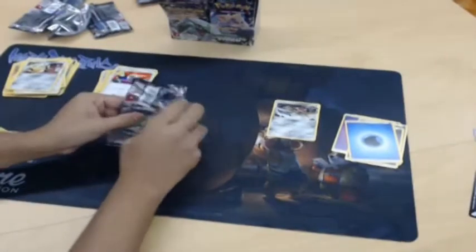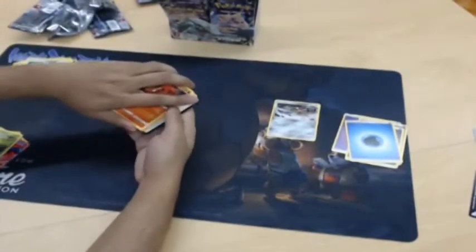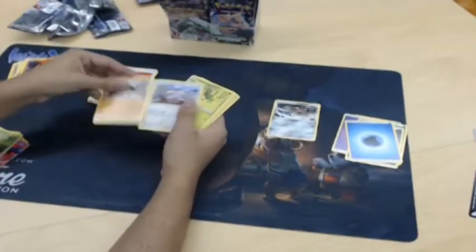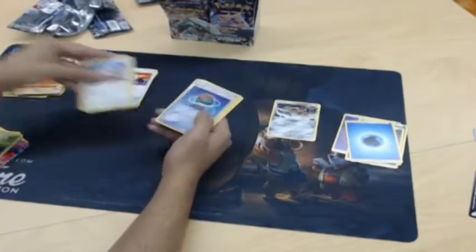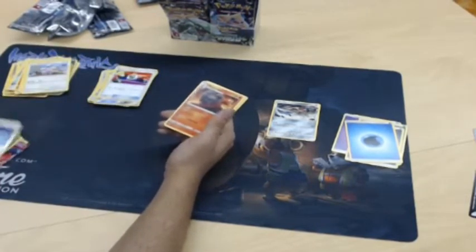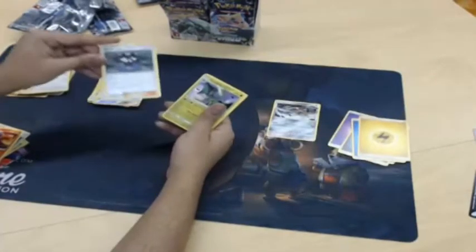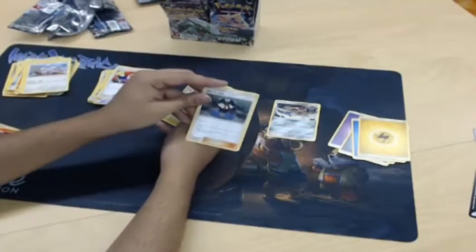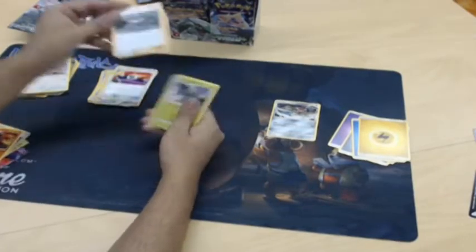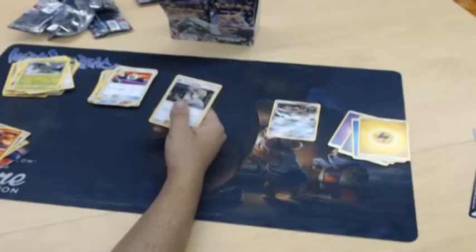Our Pokemon scene here is starting to build up pretty nicely. We get players almost every week looking for singles. Ooh, foil — or I'm sorry, reverse holo. That's the terminology. Tapu Lele Laser: choose one — shuffle your hand into your deck then draw five, or switch your active Pokemon with one of your benched Pokemon. That's actually really good. Having two modes on a card in Pokemon is really strong.